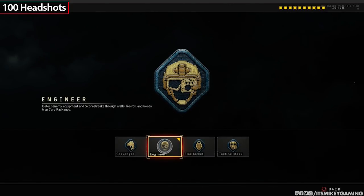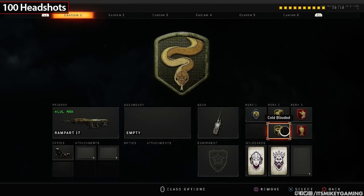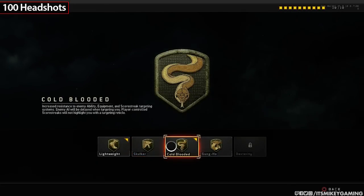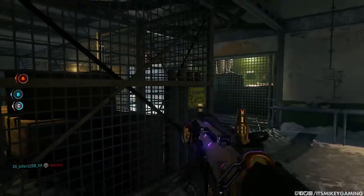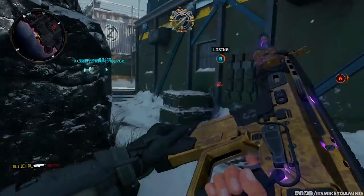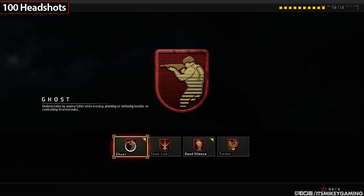For the perk setup, Engineer is mainly to prevent you from going through barbed wire or trip mines, and things that can really slow you down and ruin your day. Lightweight is very, very good. You can go with Cold-blooded — I like it because it keeps you from being hassled. As long as you keep moving, score streaks will have a hard time targeting you, so it sort of works like Ghost. For perk three, I go with Ghost to flank around and sneak in and get some of those cheeky headshots.